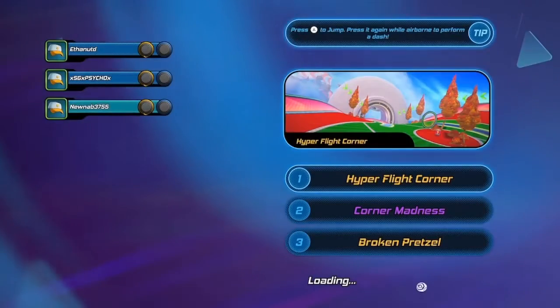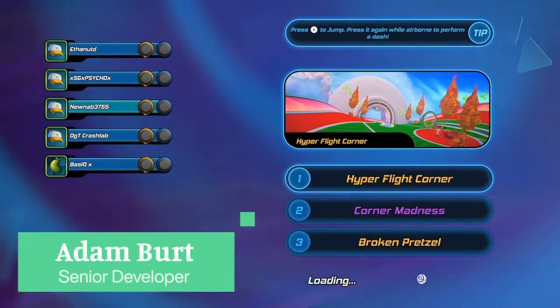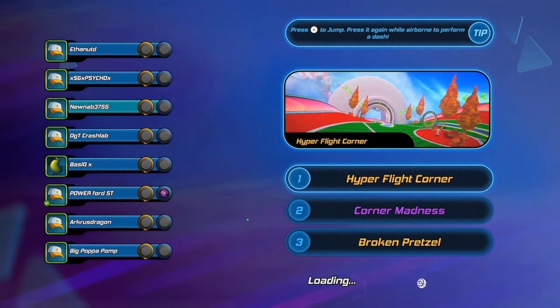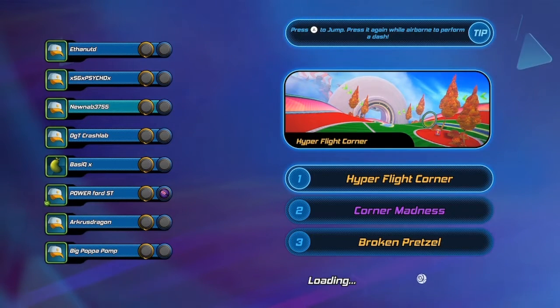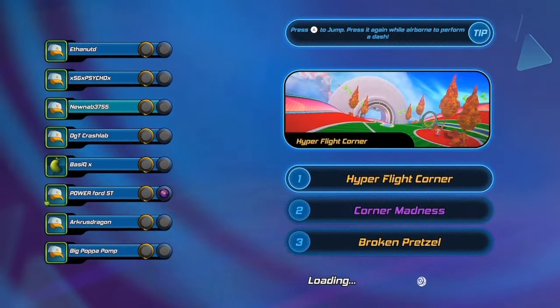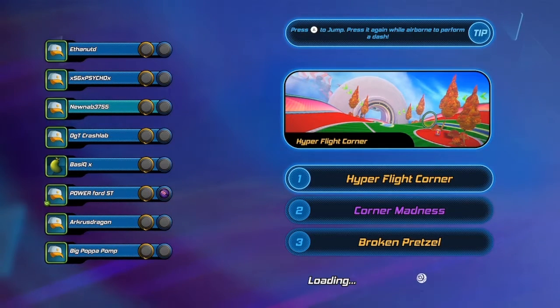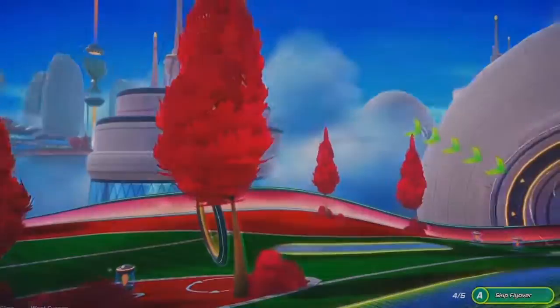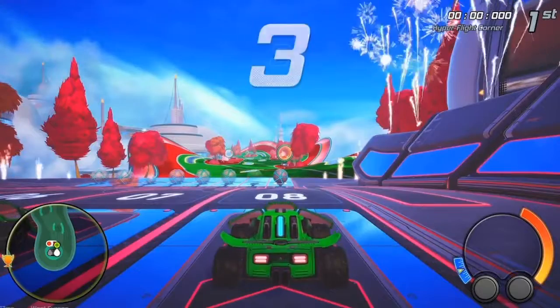Hey, what's up, you're watching an Etch Play video with me, Etch Bert, and I am checking out Turbo Golf Racing. We're going to play some golf with some rocket-powered cars. I'm jumping straight into a match — this is really the beginning of the game in terms of progression. I've been playing this on Game Pass for the Xbox Series X, also available on Xbox Series S and PC.